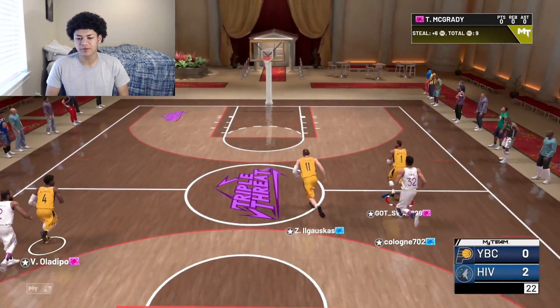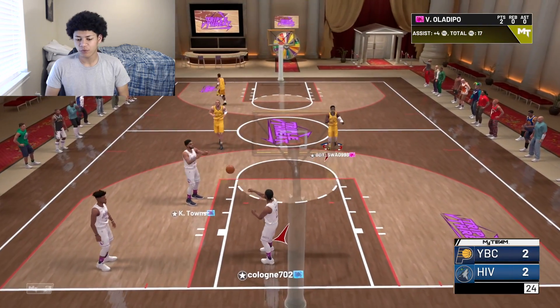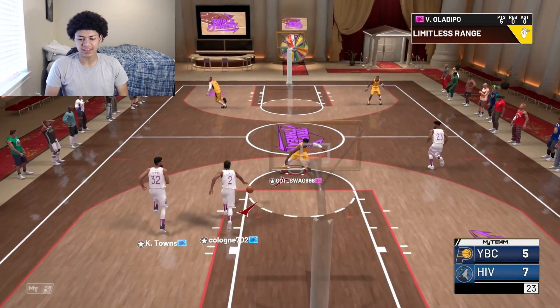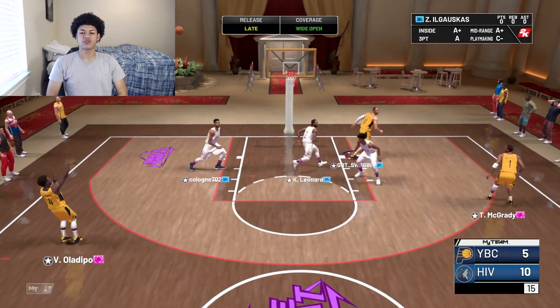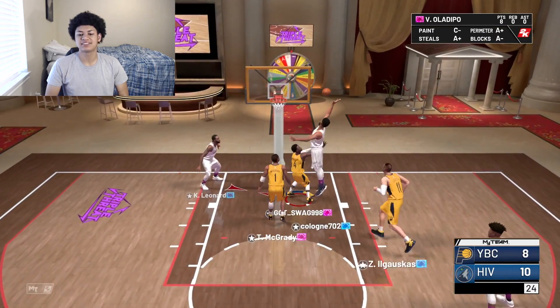Oladipo was so good he caused my opponent to rage quit in the first quarter. Now we're hopping into two triple threat games. Good defense from T-Mac — Oladipo all alone on the break going all the way. Kawhi Leonard forces a contact layup but we get the points. In the second triple threat game, my opponent sends a double team leaving Big Z open, but Oladipo fades for a three on the line and splashes it.